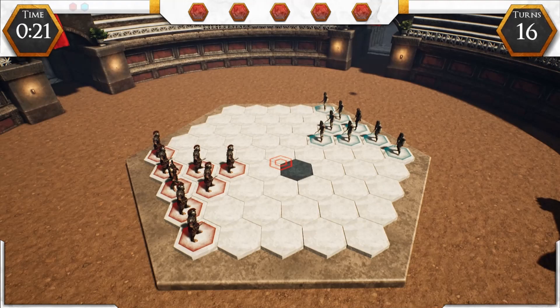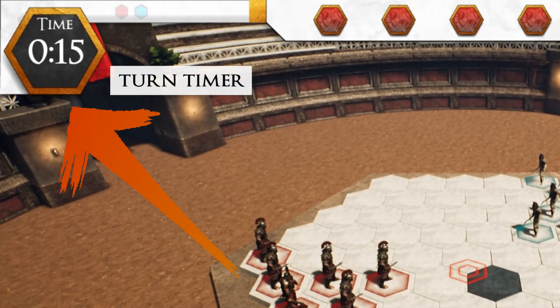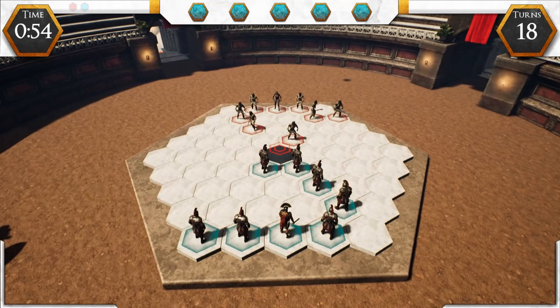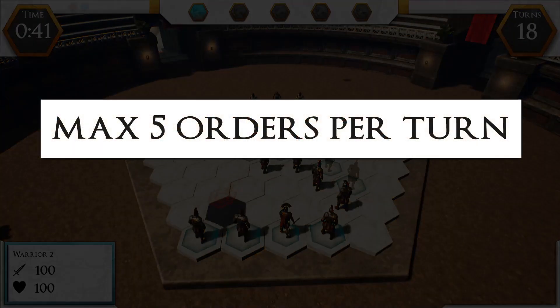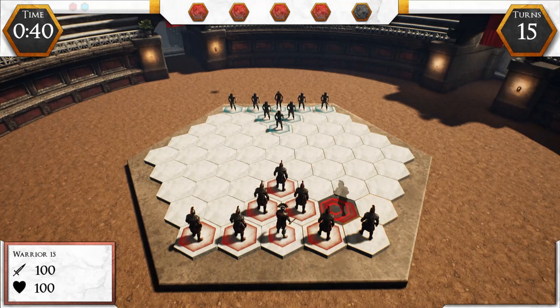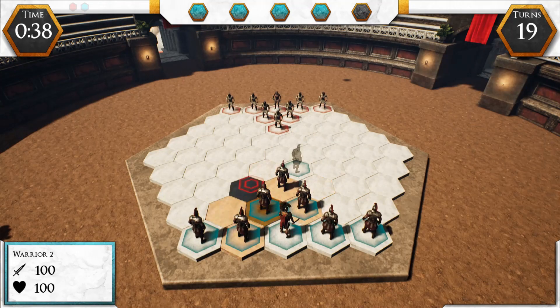Each round has a default duration. On the top left you will find the turn timer that indicates how much time you have left to decide your orders. In this period of time, you will have to give the right orders to your army. In the top center is the order counter, consisting of five gems. The gems indicate how many orders you can give in a single round — up to a maximum of five. For example, you can move a single troop five times, or move five different troops a single time.